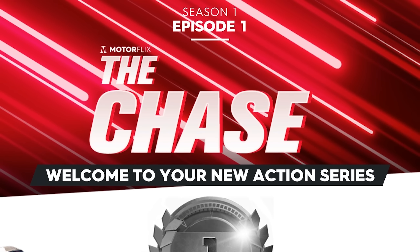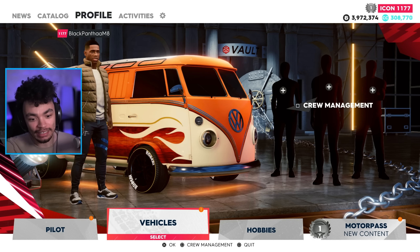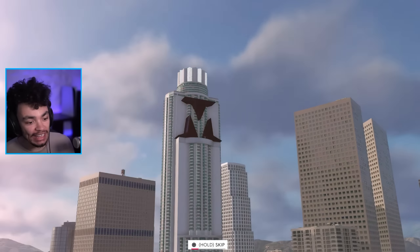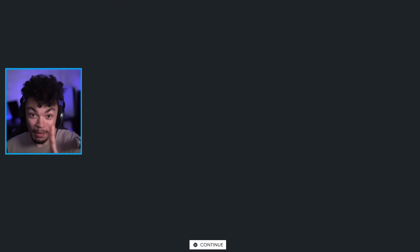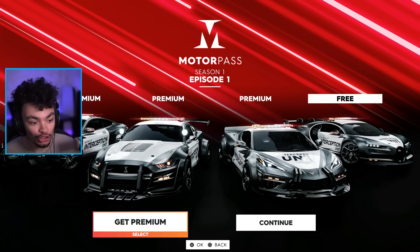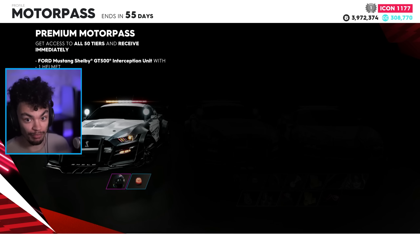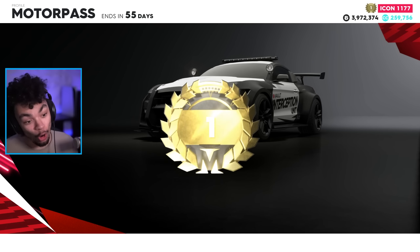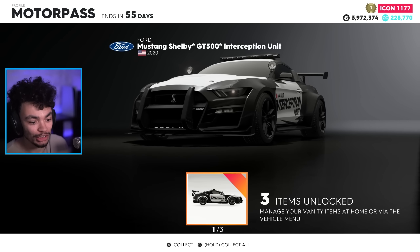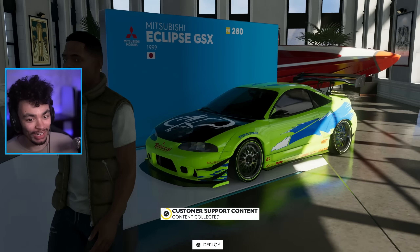Welcome to the chase. Here we are in the vault setting and clearly this is not the vehicle I'm required to use. We've already seen the motorpass on a previous video I already made. I'm going to continue with the premium version — the standard premium version — because that's the version I hope most people will go for. But of course we get some rewards. Let's collect — and here's my beautiful Eclipse.